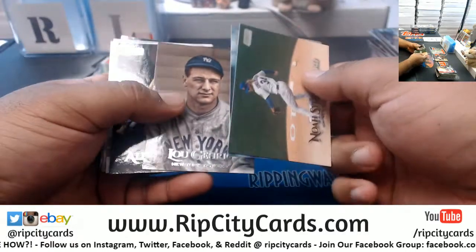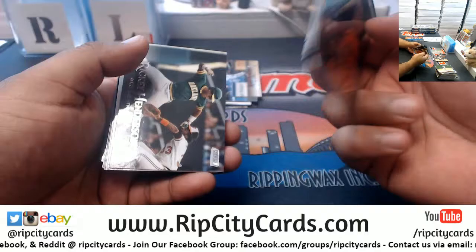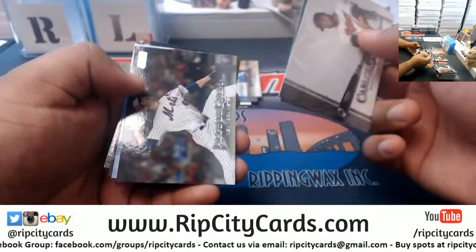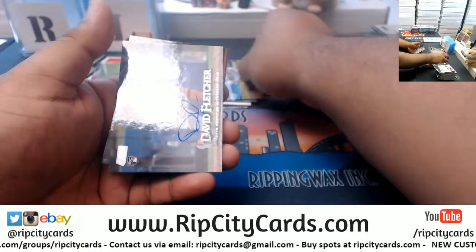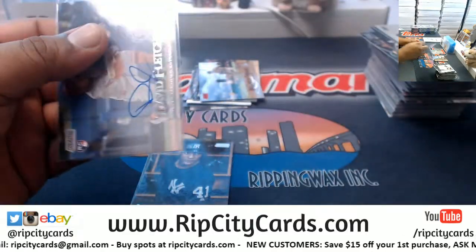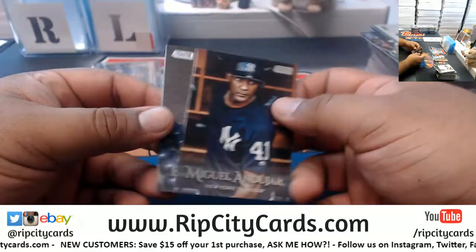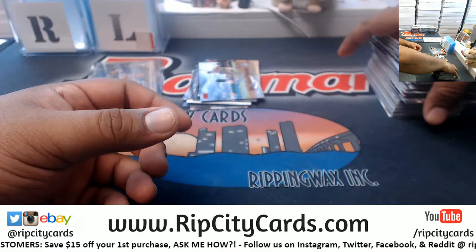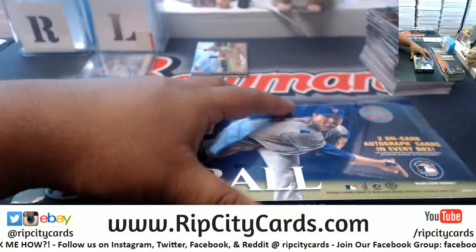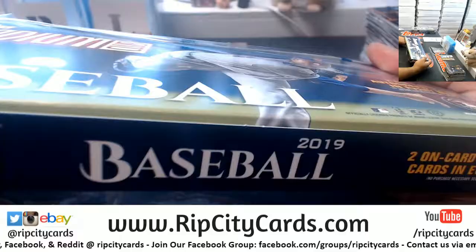Usually if they're like out of uniform, in their warm-ups or something like that, that's how you could tell if it's a variation. But this year they said 'nah, we're gonna make you work for it.' You're gonna have to look at the back of the card, look for that code. Brandon Nimmo Mets red foil. Autograph for David Fletcher rookie for the Angels. And Didi Gregorius Yankees. So from what I can tell, not a single variation, and I pretty much checked the back of almost all of them.